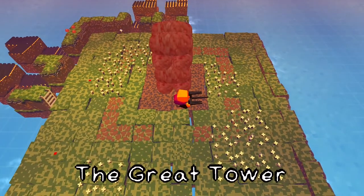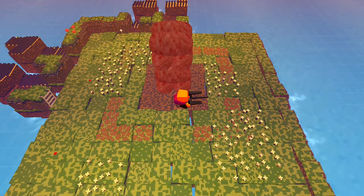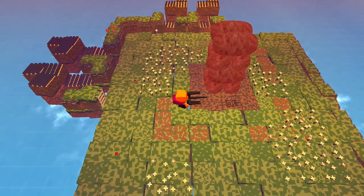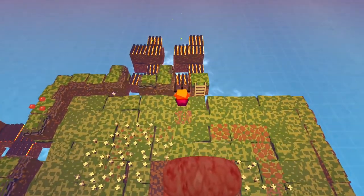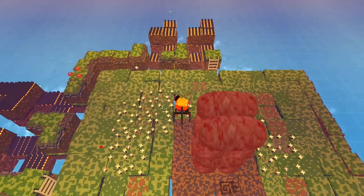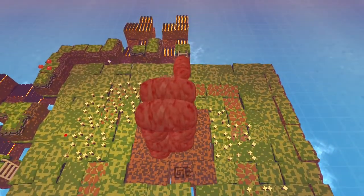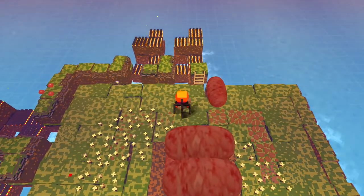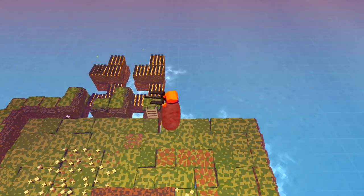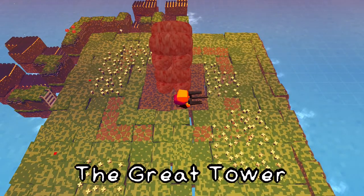No surprise there. What I need to do is I need to push one over there and then somehow push it to the right. If I stand on top of a sausage, can I roll it? Yeah! There we go. So now I know what to do.